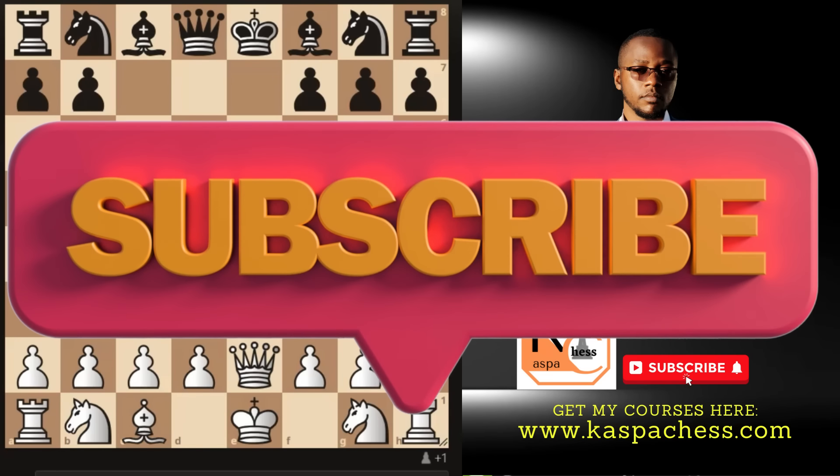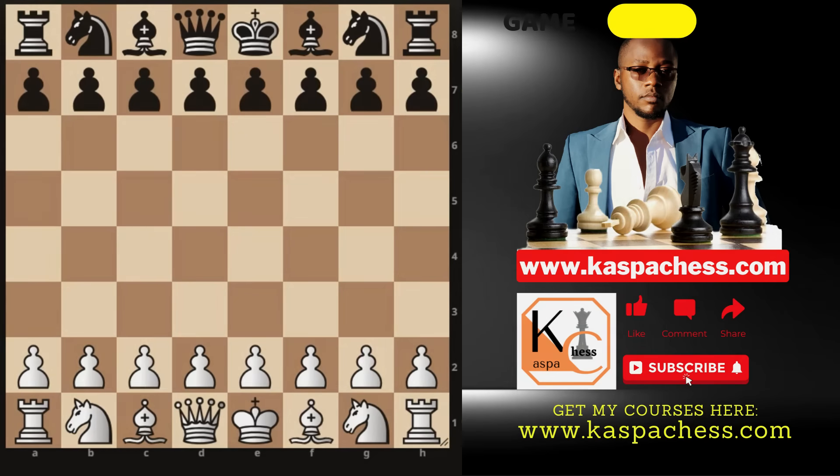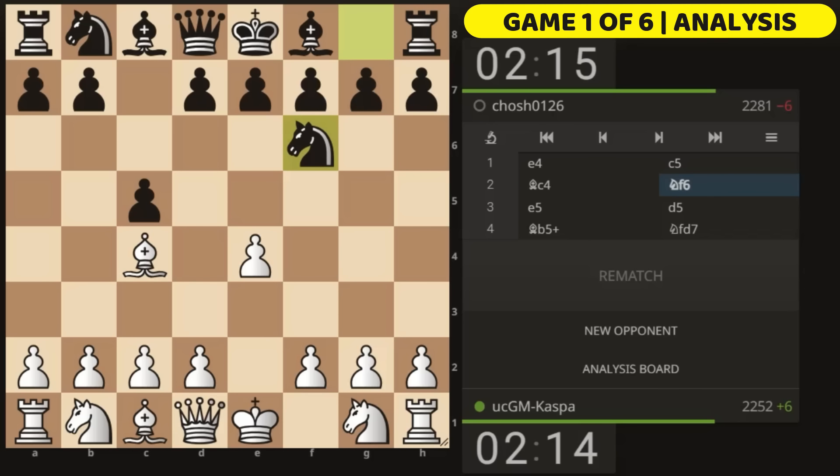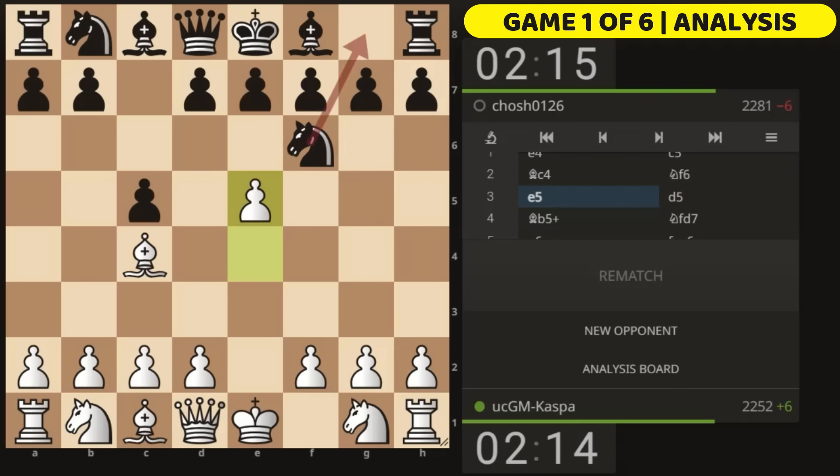My first game ended in exactly seven moves. My opponent was a 2281-rated opponent, and I started with e4. He played c5 — this is the most common move at the advanced level. I played Bishop c4, then my opponent thought this was just a mere Baudela Attack so he blitzed out Knight to f6. That allows me to go pawn to e5.